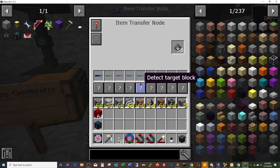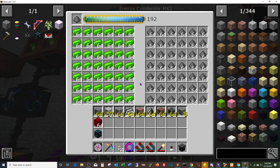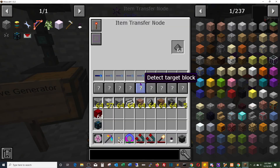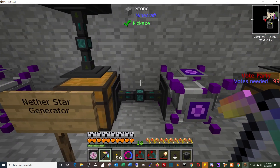Explosive generator — we've got gunpowder going. It's the same thing: Terra Steel Chicken into an MK2 condenser, and we're replicating gunpowder. The chest is a buffer, and then it's going out through the cyclic item transfer node.